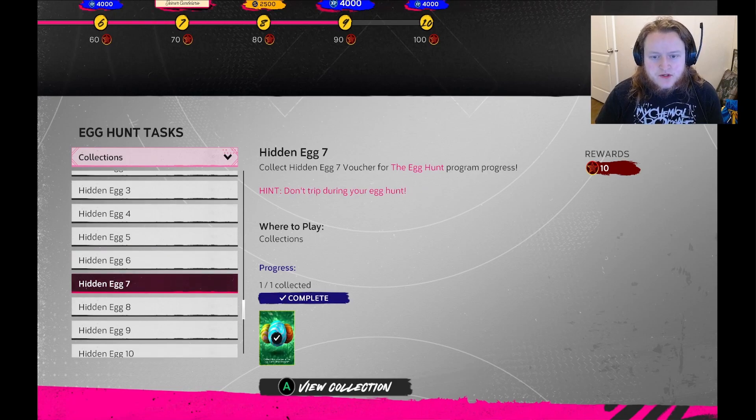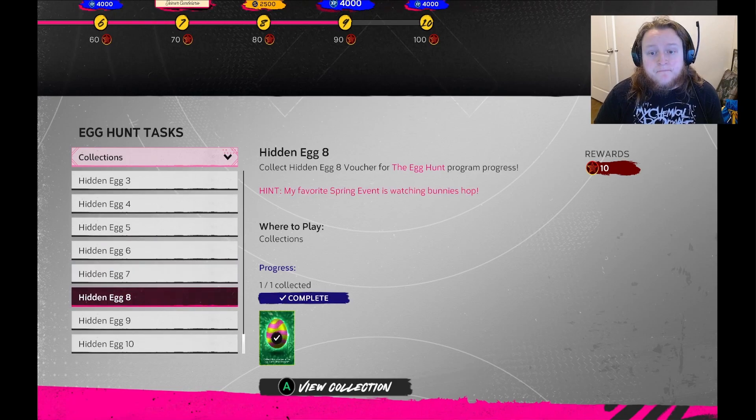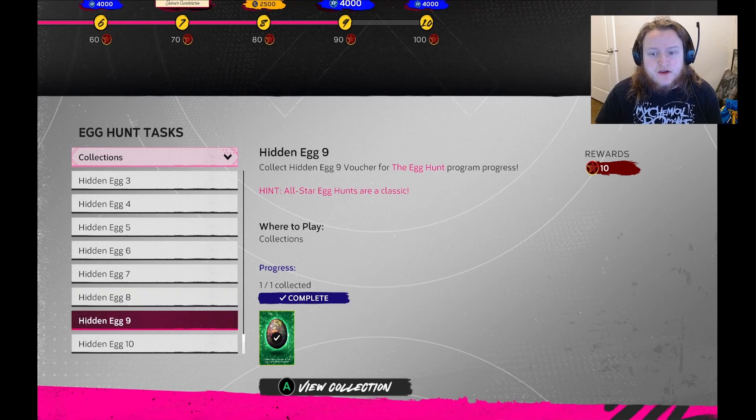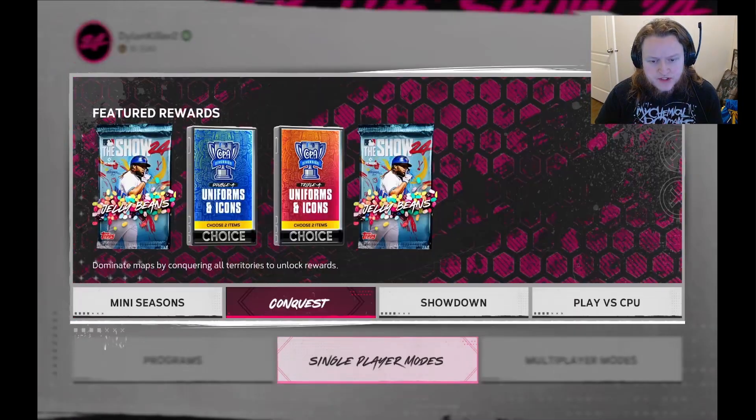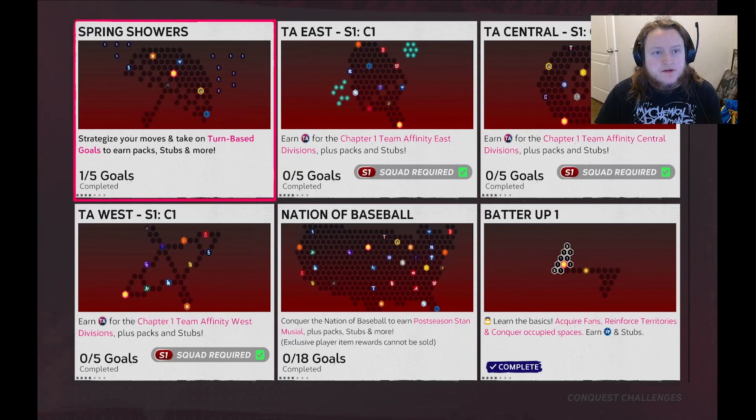You get a lot of packs from the conquest. There's also 'my favorite spring event' — that's the conquest. Explore the furthest point. So let's go to the conquest — single player conquest, the egg hunt. The furthest point: you're up here at the top and your furthest point is the Orioles down here.